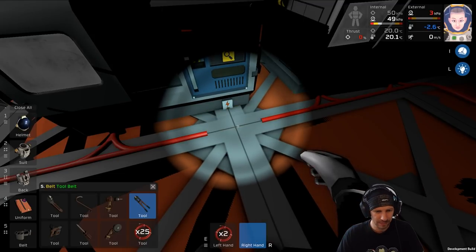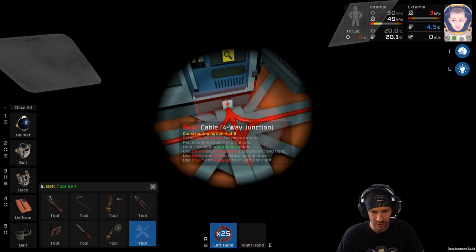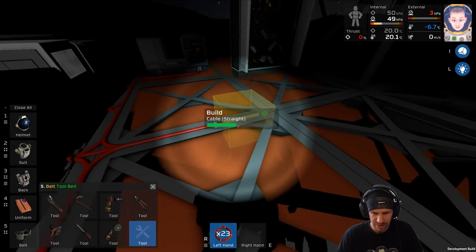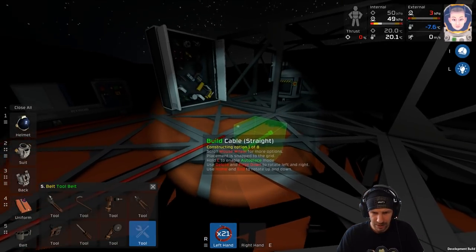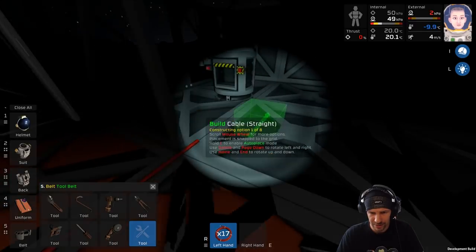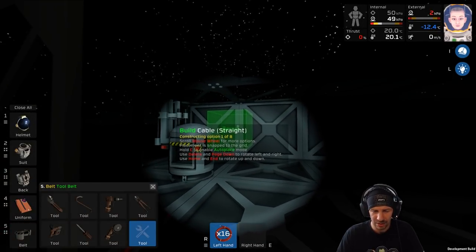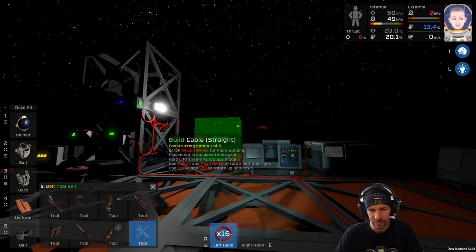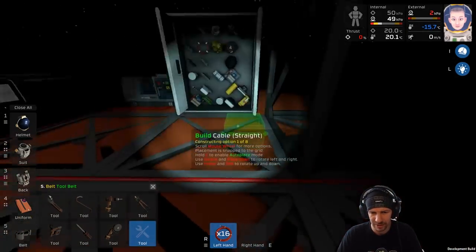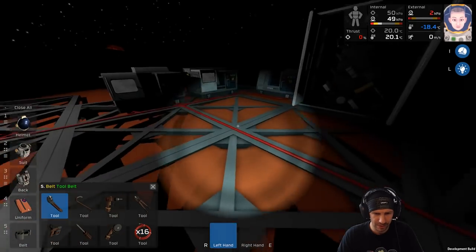I'm still getting used to it - straight, corner, junction, four-way junction, perfect. Now we go straight onwards. I don't know if I will be able to pull the cable through this part and then place the door - I'm hoping I will. Then I want to place a kit light here as well, and later I'm going to do a logic when the sensor is off at night so these lights are illuminated. I found a way to do it, it's kind of cool. Won't be able to do the door that way, so I'll go a little bit around.